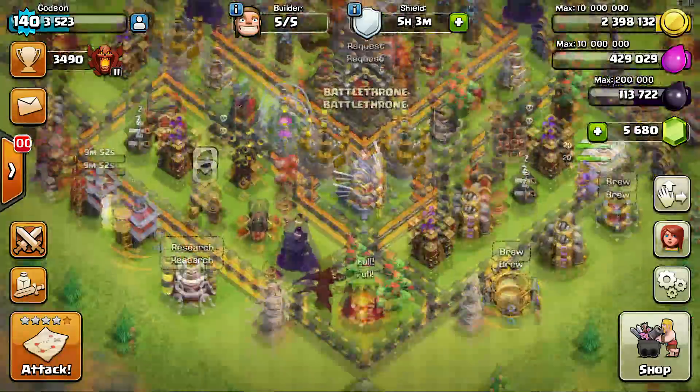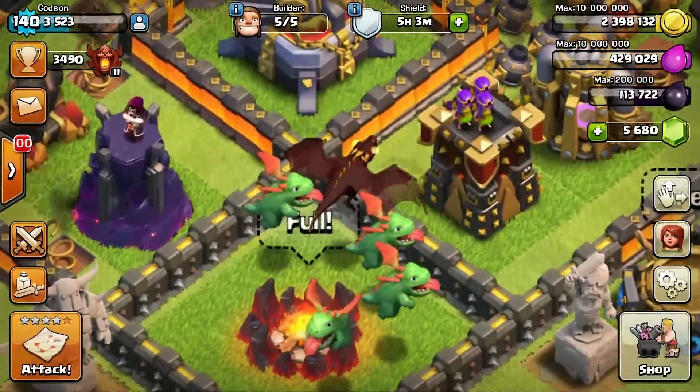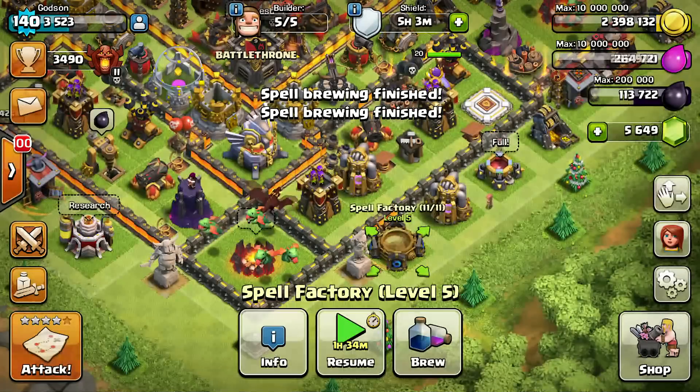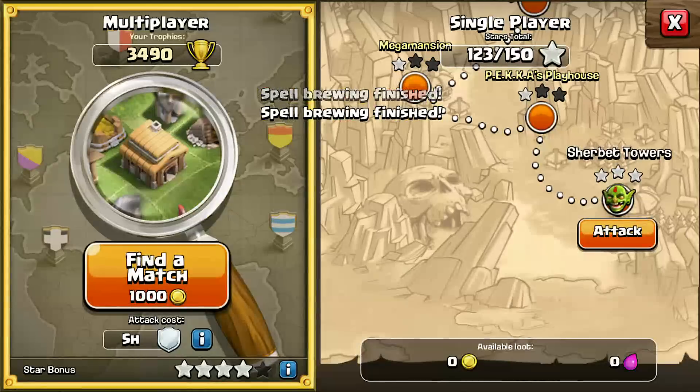Yo what is up you guys, this is Gotsun! Welcome back to Clash of Clans! Today we are going to be playing with the baby dragon and the dragons. As you can see I have them in my army comp, and I am going to put some spells in here — two jumps, one rage, and two freeze. That should help us out. We got full everything, let's go!